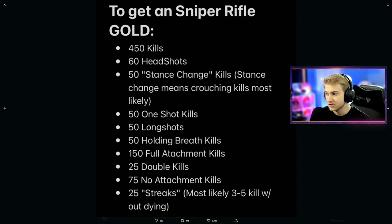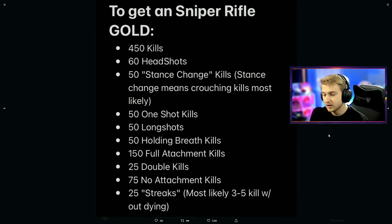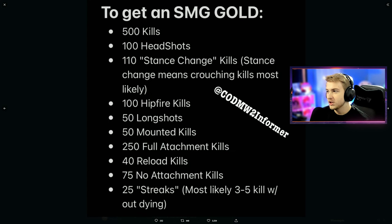Same with long shots — obviously with a sniper you'd be shooting long distance. Holding breath is another classic one we've seen before. Full attachments is there as well, double kills, no attachment kills, and the streaks are down to 25 instead of the ARs' 35. Getting three to five kills with a sniper isn't too crazy. For the snipers they might make it three if they're scaling things with the weapon class in terms of difficulty. And then SMGs are probably going to be a whole lot of the AR challenges — less kills, same headshots, stance change, hip fire, long shots, mounted, full attachment, reload, no attachment, and streaks again.